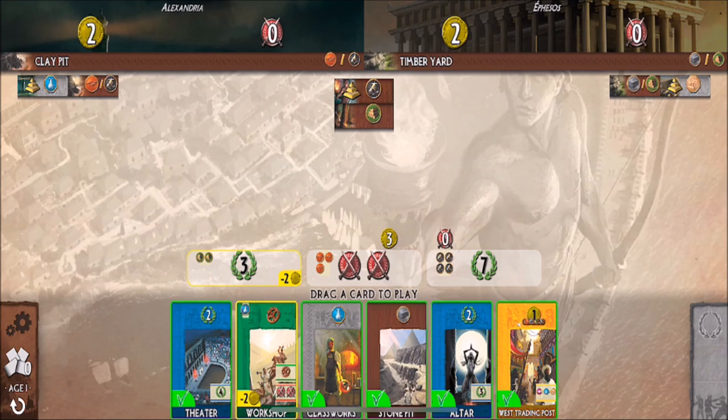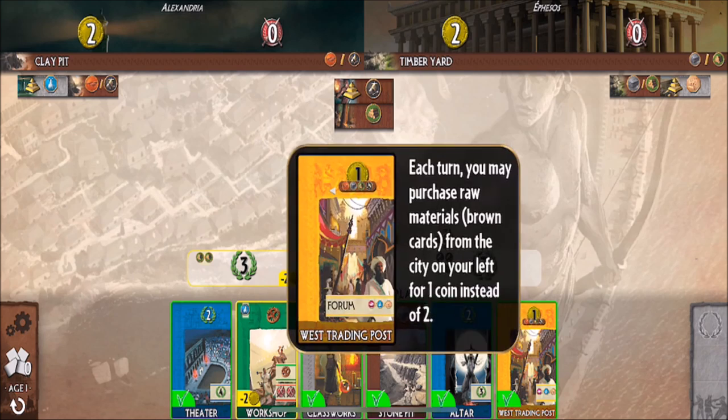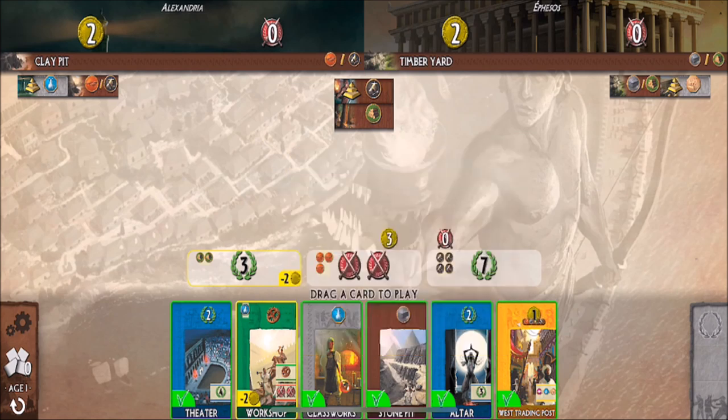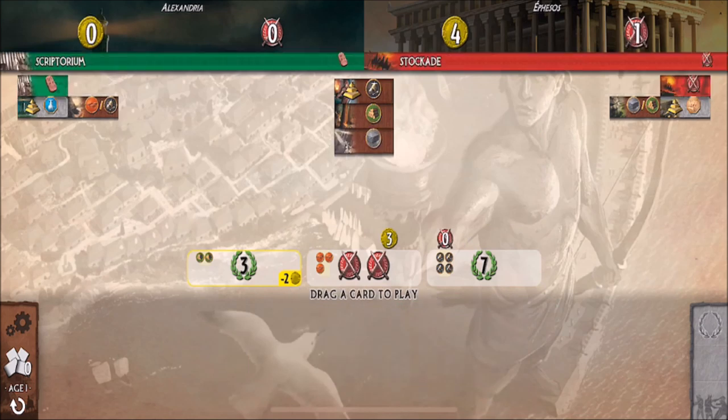Let's go ahead and play. This one produces one stone each turn — I can use stone. Some cards require resources to build, so you may need these brown cards to produce resources. The blue cards seem to be straight-out victory points. The green cards are science; you receive bonuses for sets of symbols on those cards. This yellow one lets me purchase raw materials from the city to my left for one coin instead of two. Let's just play stone to get some more resources.